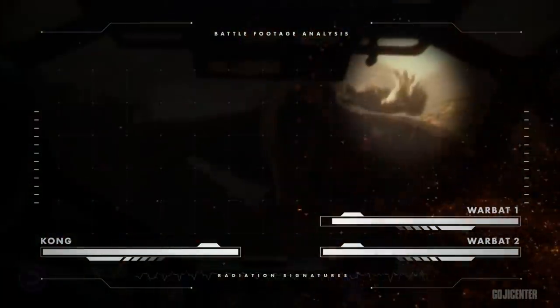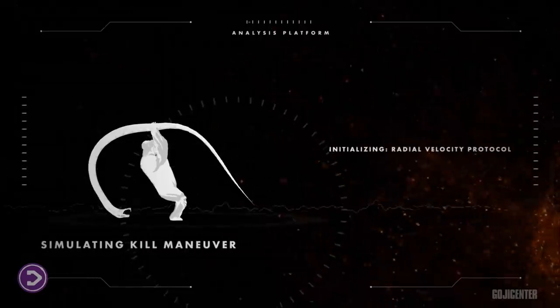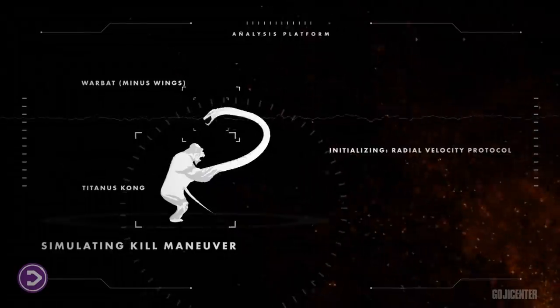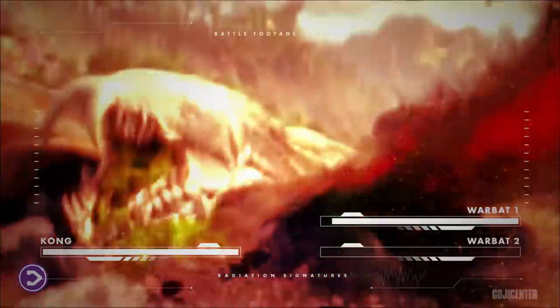After Heave 3 was taken down by the first Warbat, Kong reaches for the second one right before it crunches the next Heave, slamming its head on the ground. The distance between the gripping point and the head allowed Kong to slam the Warbat's skull with a tremendous amount of force — in other words, the distance travelled in a circular trajectory made the impact all the more deadly.